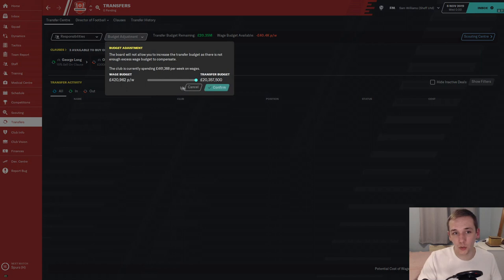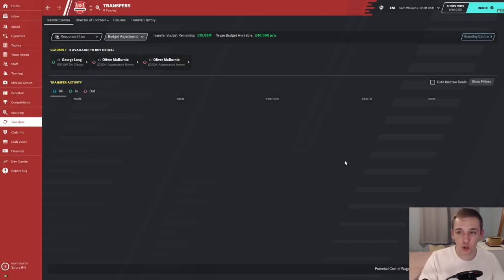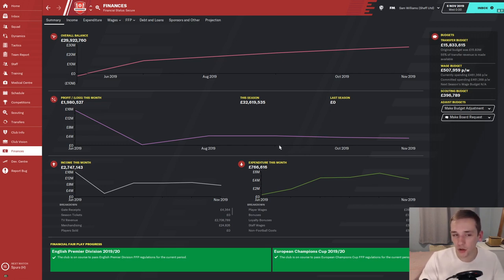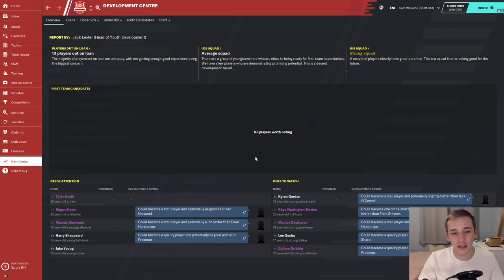We've got 20 million sitting there, but we're down on the wage budget straight away. In terms of the club vision requirement of maintaining the wage budget, we'll adjust that down to 15 million with 50k remaining. I'll be looking to sell players on higher wages who aren't making the first team and improve the club in general. Financially, Sheffield United aren't in a terrible place — currently sitting at £30 million in the balance and earning money in the Premier League, with only £460,000 per week on wages.